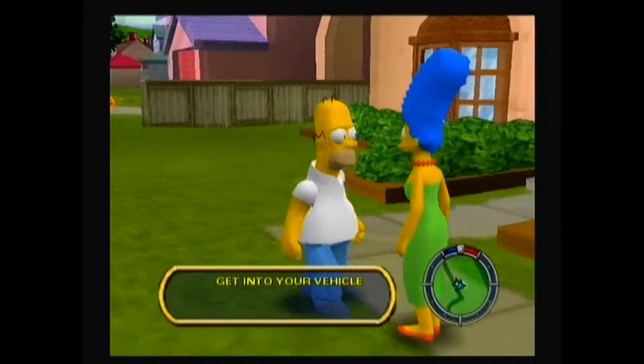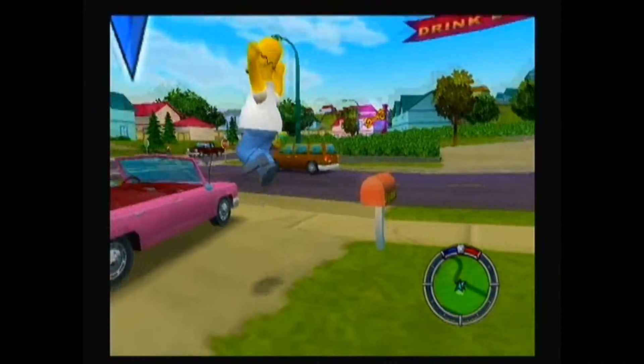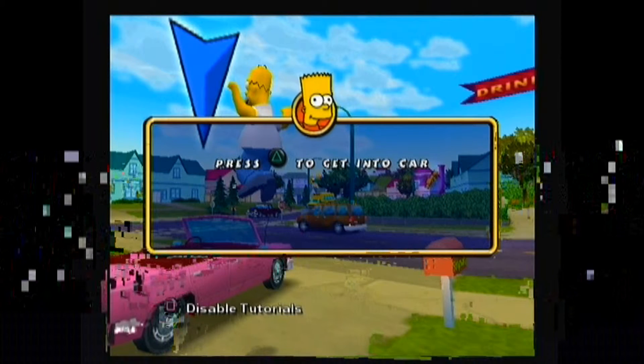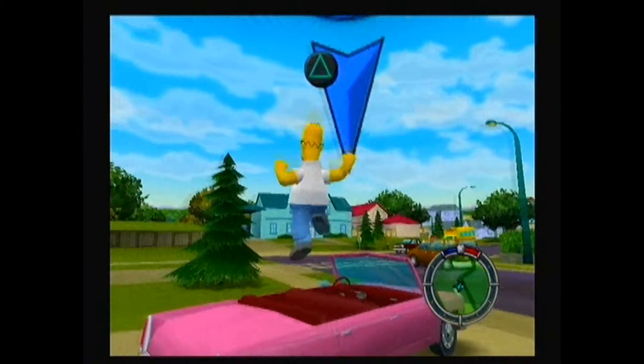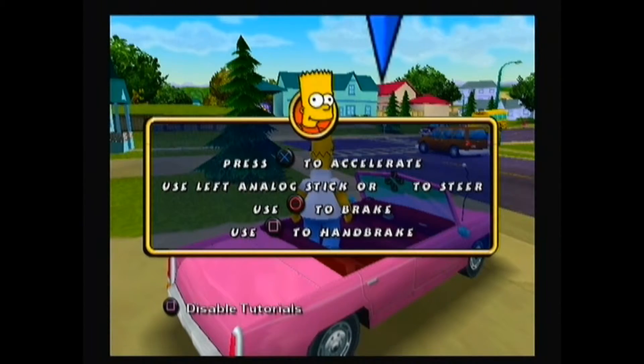It's crashing time! Press the triangle button to get into the car. And don't take all day. This is the tutorial. Okay, homeboy, here's how you drive this crap box. Press the X button to accelerate and use the left analog stick or directional button to steer. The circle button is your brake and reverse, and the square button is your handbrake. Just like every driving game ever.